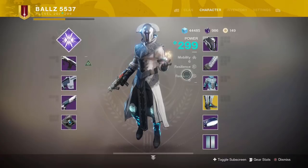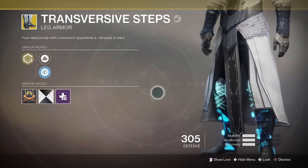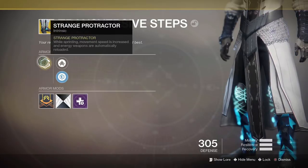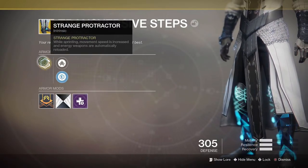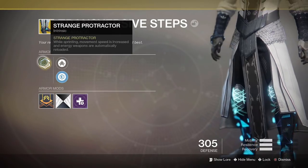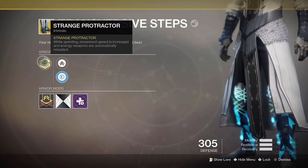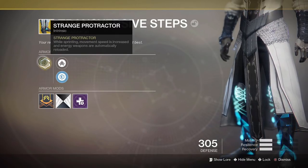Transversive Steps — this has got increased movement speed which is fantastically helpful, as well as hidden perks which allow you to slide further, so you get a longer slide basically, as well as increased crouch speed when you're moving. Very helpful.